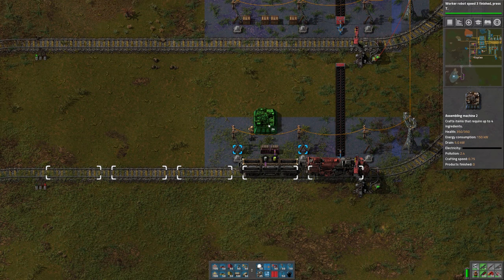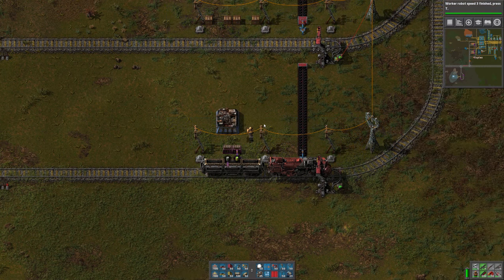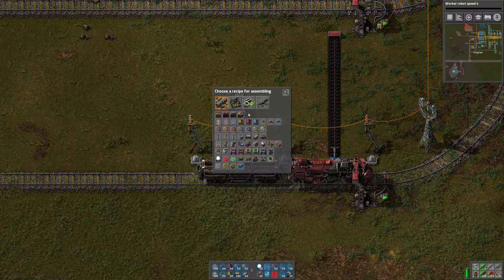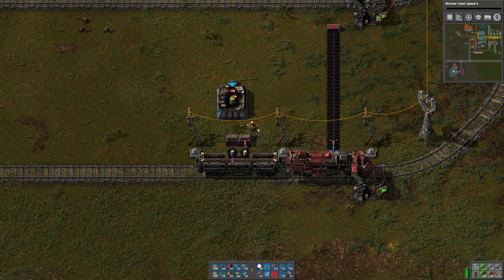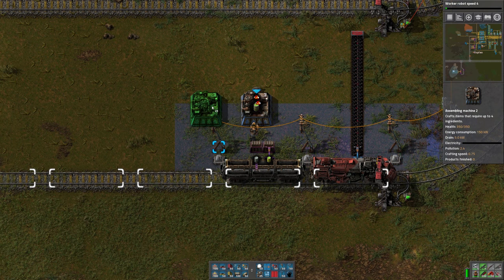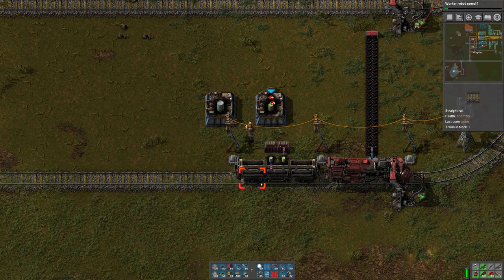We'll have a machine here. Let's go for more speed. This one we're going to set to fill sulfuric acid barrels. And then we'll have another machine here that is making empty barrels.